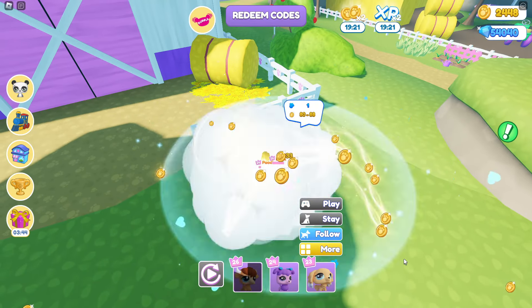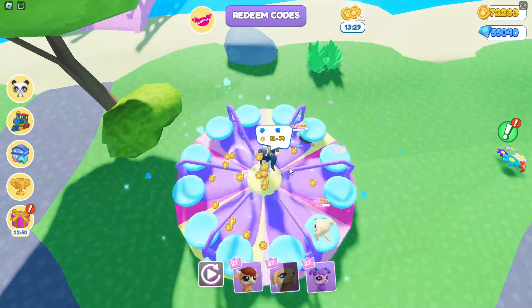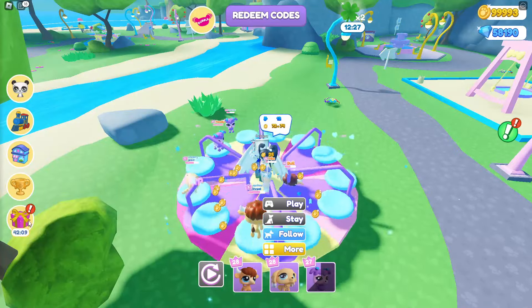Now go ahead and just farm AFK until you reach the amount of coins that you need. You can also head over to the playground and have your pets play here as well.